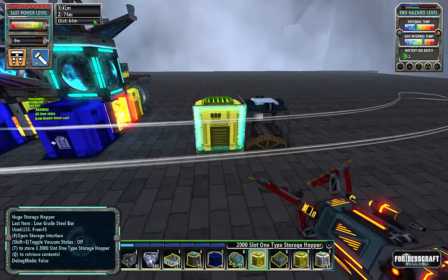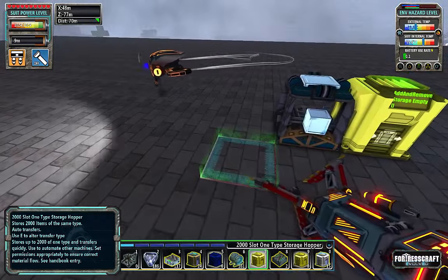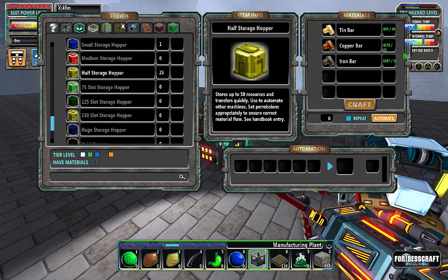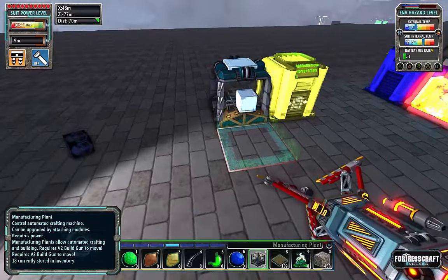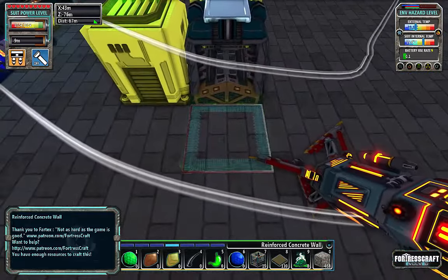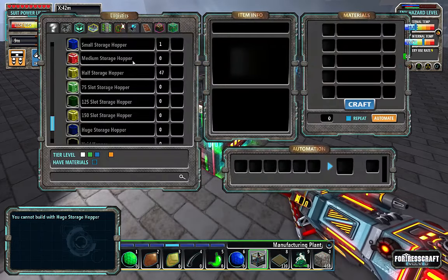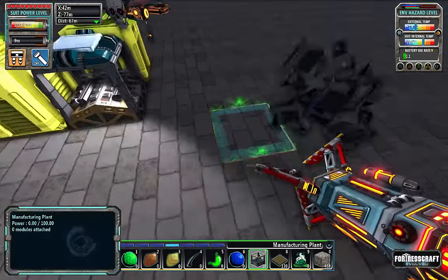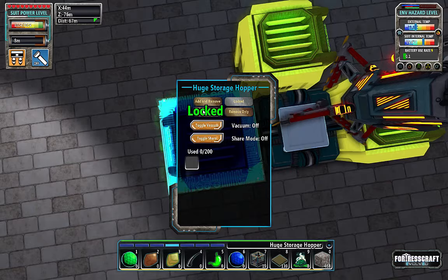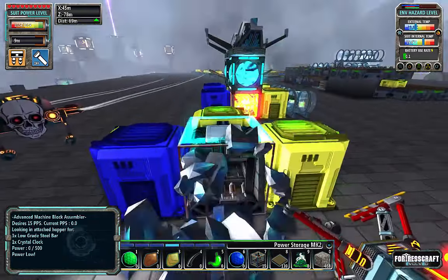We want low grade steel - we've got that - and crystal clocks which will come in from behind. Let's put this up here and build some more half storage hoppers. These are nice - we are out of tin, that's impressive. I want one of these, make sure that's open. This is going to be remove only, not locked, add only. This thing is 15 power per second which is totally doable with a single regular solar panel.